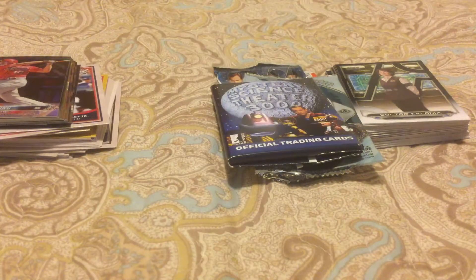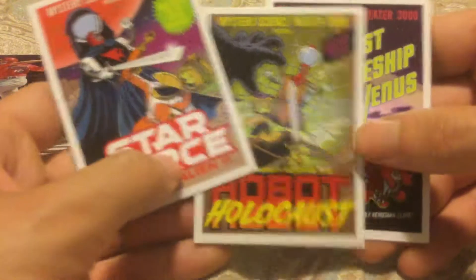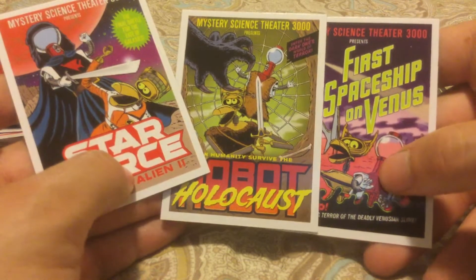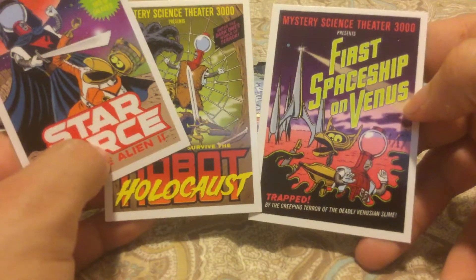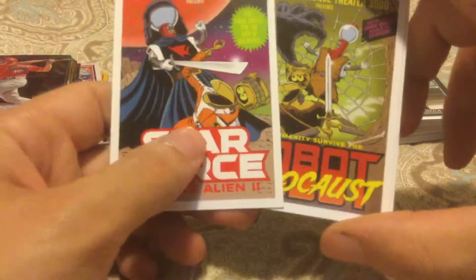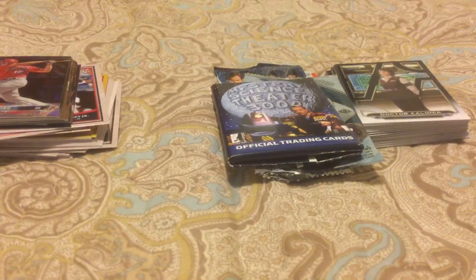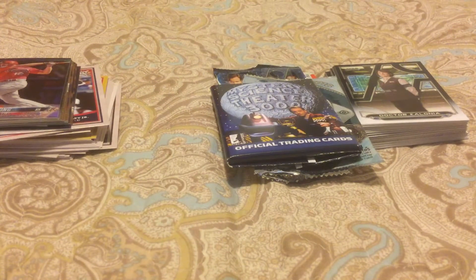You also have these 3D cards — I don't have a pair of 3D glasses, it's probably in the box itself but I didn't find those. And then probably the best part: movie posters featuring the robots. These are absolutely awesome — I'm definitely going to track more of these particular cards down. So there you have it, random card pack break.